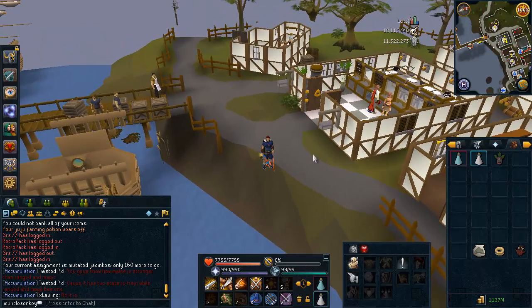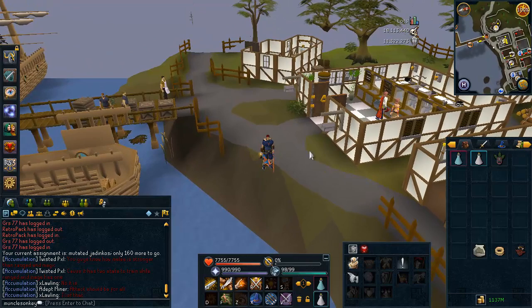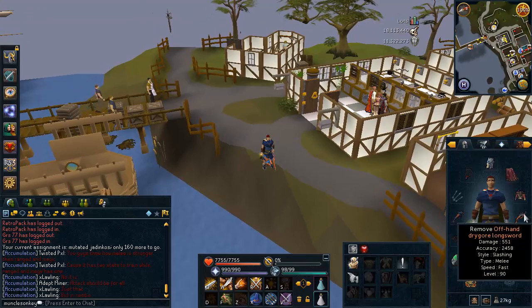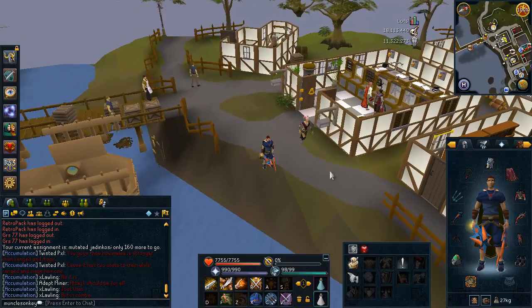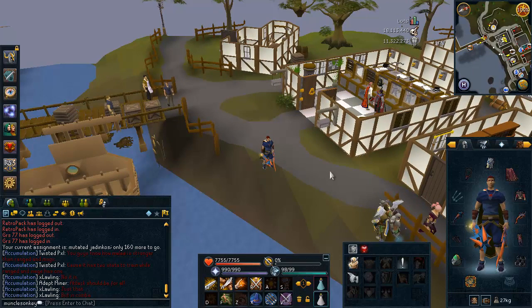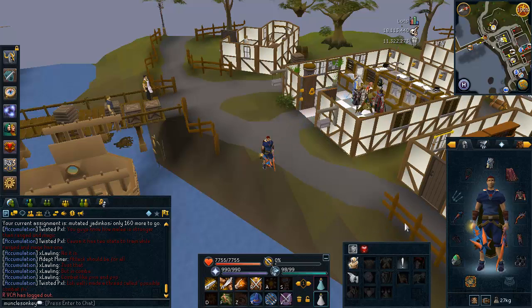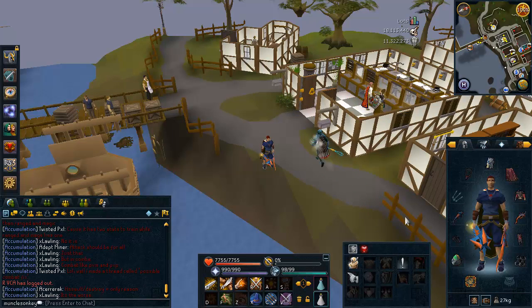I would recommend, if you do have 91 Slayer, kill the mutated Jadinko males. All of them are very easy to kill, but the males are the best XP, so that's what I would recommend. They are weak to melee, so I am bringing melee here. I'm wearing dragonclaws. If you do not have dragonclaws, wear chaotic claws. If you do not have chaotic claws, bring any other chaotic weapon you might have, or a Bandos godsword, Saradomin godsword, or even something lower tier like a whip and an offhand dragon longsword.